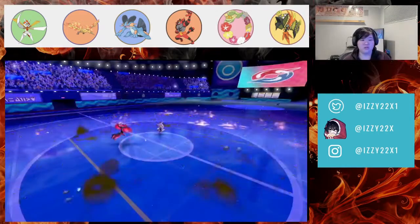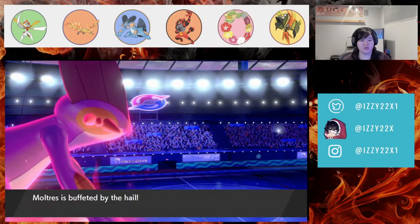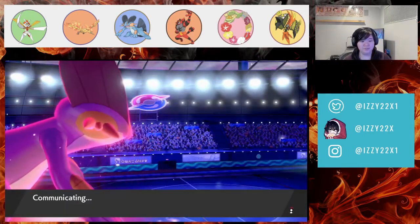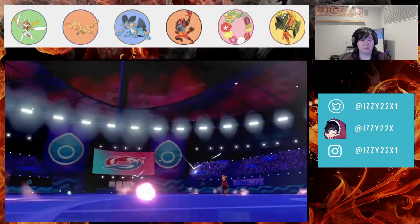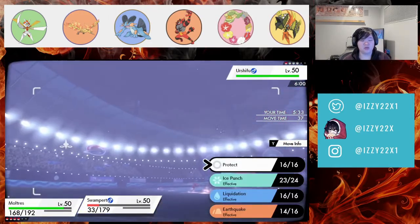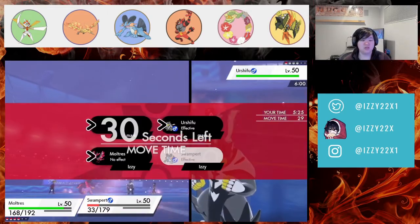Swampert might die next turn if they have something faster. That's their Dynamax turn — Fini is dead from hail. Their last Pokémon is a Water Urshifu. Unless they have Sucker Punch, I can go for Earthquake, Liquidation, or Ice Punch. I'll just go for Earthquake for damage.